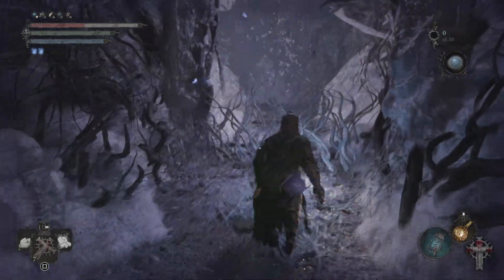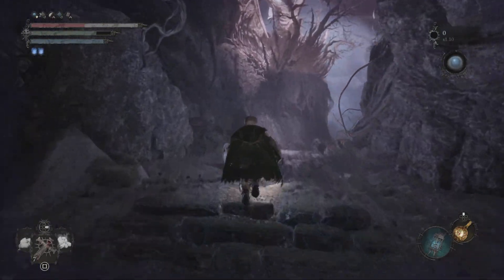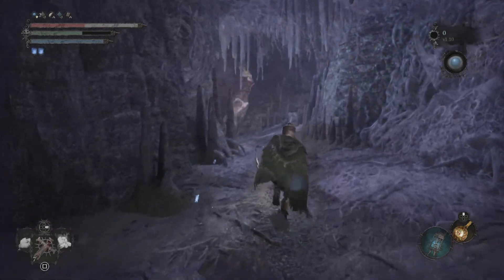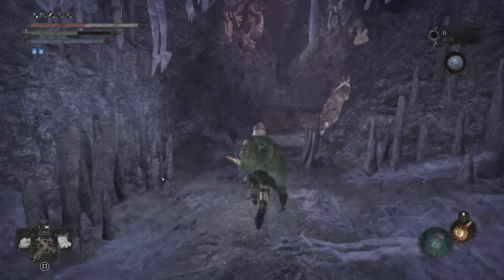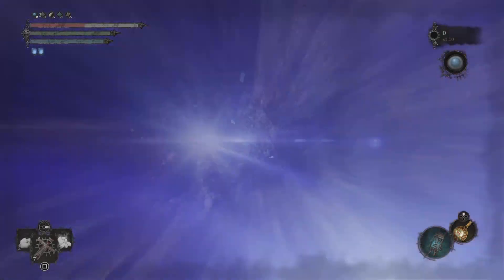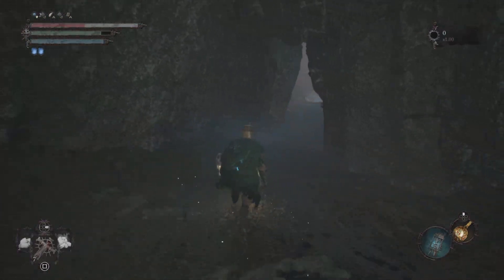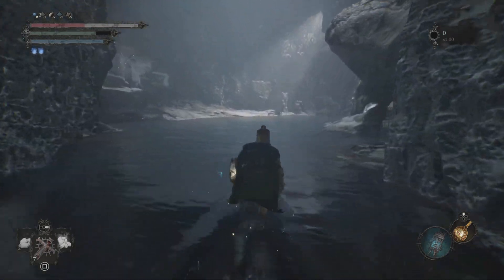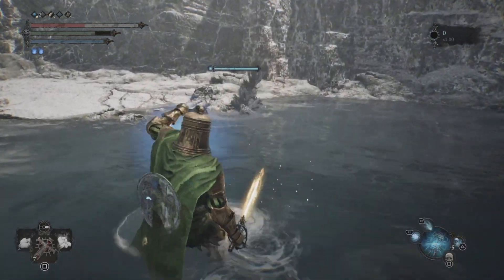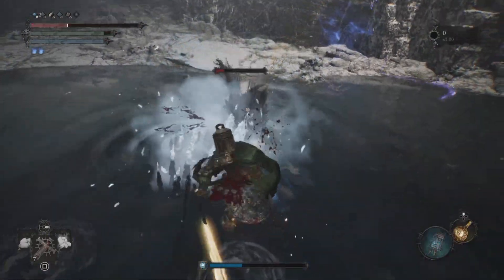Pop the seal and just run all the way to the end of this path — just ignore all this. Go ahead and exit the umbral. When you come over here you're gonna have a mini boss fight, so make sure to take him down. There's also a dog with a parasite here that you'll want to take down.